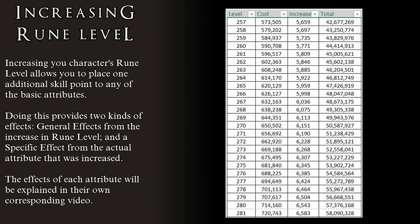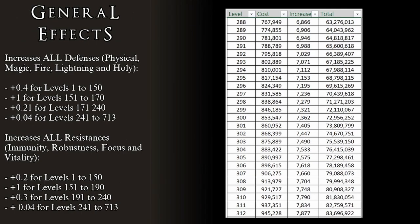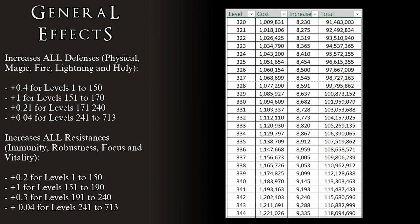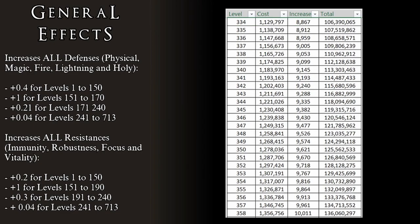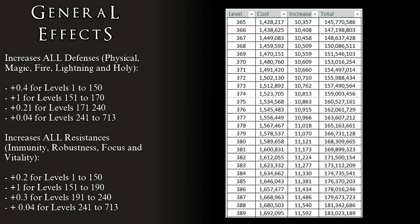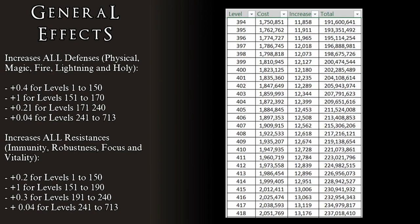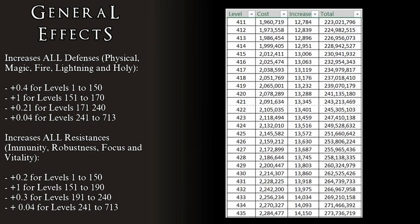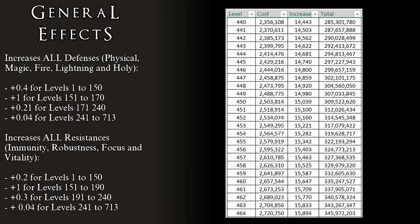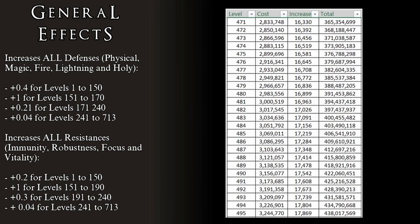Each separate stat will be covered in its own video. For now, let's focus on the effects of increasing our rune level. Regardless of what attribute we increase, leveling up will always increase all of our defenses — physical, magic, fire, lightning, and holy defenses always get better. The rate of increase is as follows: 0.4 points of each defense type per level from levels 1 to 150; 1 point per level from levels 151 to 170; 0.04 points per level from levels 171 to 240; and 0.04 points per level from levels 241 to the maximum of 713.